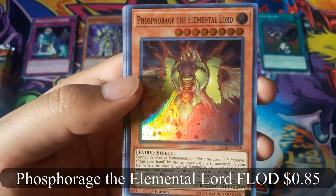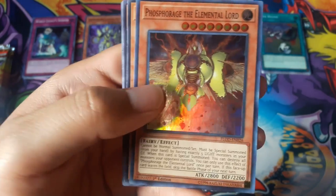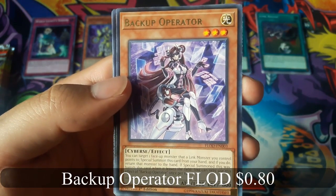Phosphoridge the Elemental Lord for a super rare, and Backup Operator for a rare.